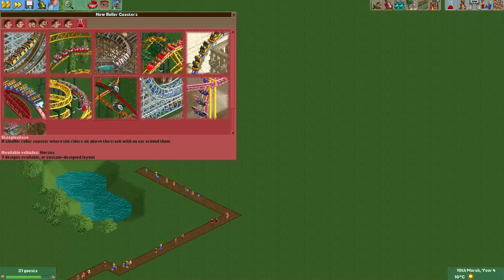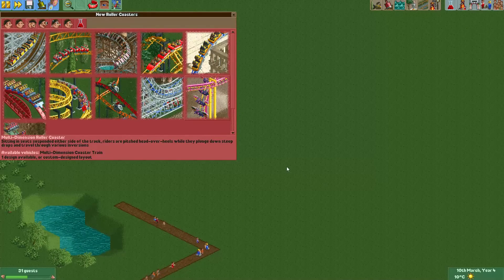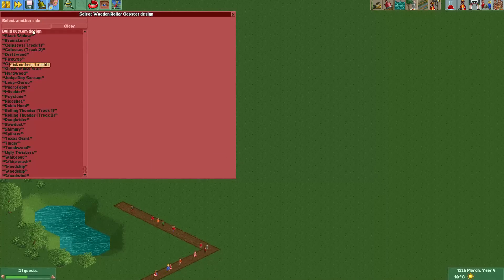There are several types of dueling coasters you can make. For example, you can make them race next to each other for a lot of the time, or you can just make them interact at several points in the track. You can even make two coasters of different types duel with each other — there are just so many options. Now first off, let's make a dueling wooden coaster.